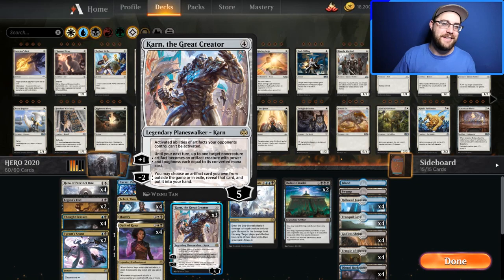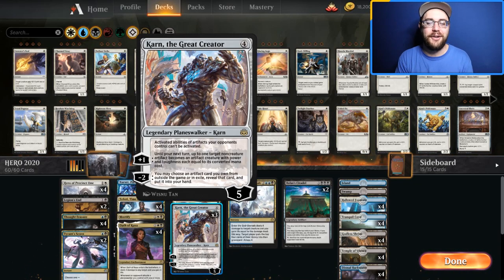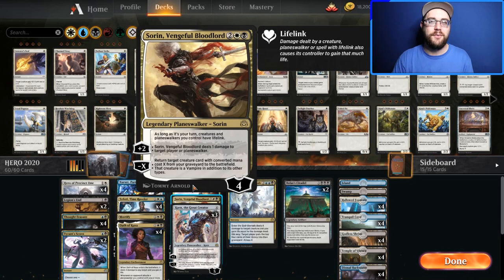Two Bolas's Citadels — pretty common nowadays. The cool little spice I've added is the Karn the Great Creator package. Since this is best-of-one, this lets me go into my sideboard and get a bunch of really cool spells. I have three Karns — I cut one to add a Sorin, as Sorin felt more impactful in certain games.